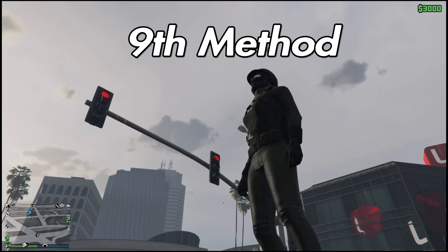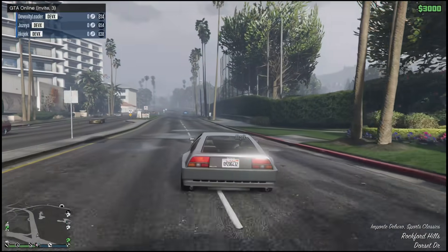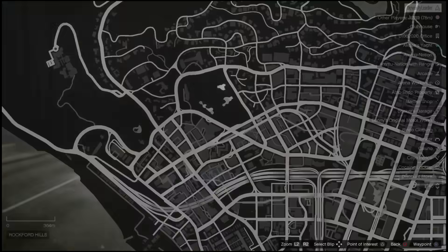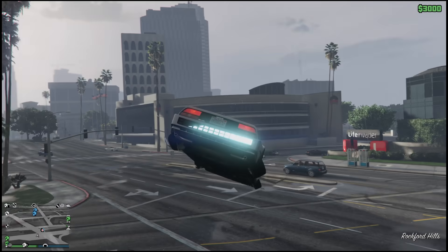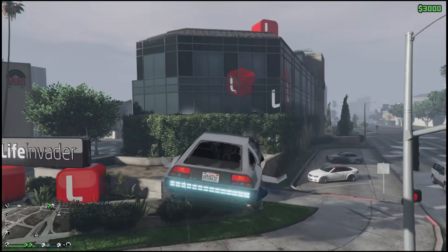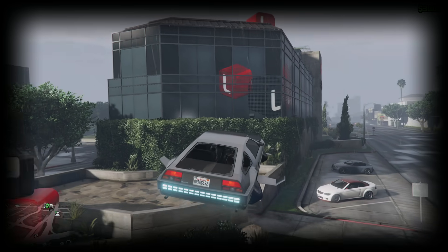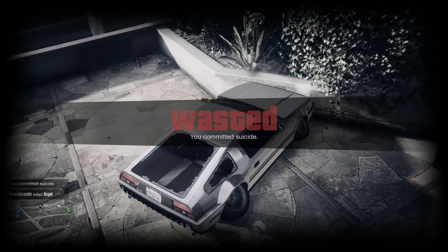The ninth method is a death spot located at the Life Invader home base. Grab a Deluxo or any vehicle that goes airborne — a Hydra also works but it must be a personal vehicle. Fly into this area at the Life Invader location. If you're using a Hydra, balance your jet well. Tell your target to go right into this Life Invader space spot, which isn't boxed up well, and they'll instantly die.